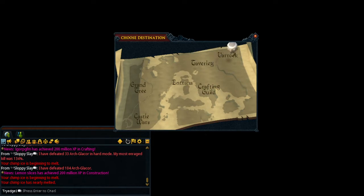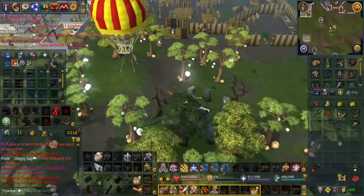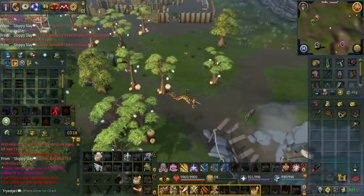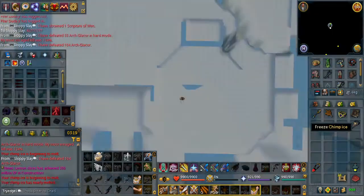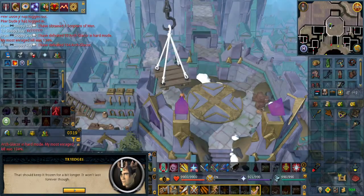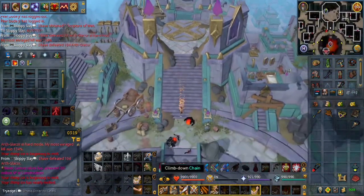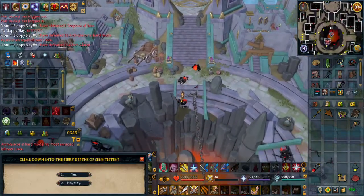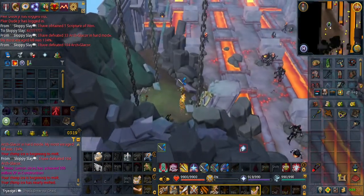You will get a little cutscene. Now go South East and enter the ancient door. Use Ice Barrage again right here, then go South and climb down the chain. Enter the Tazhar font and from here you want to pray melee. Now run North.